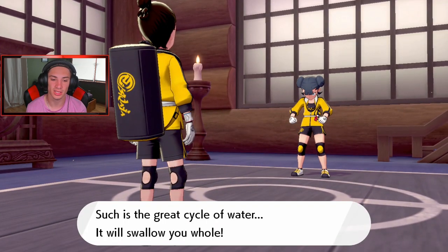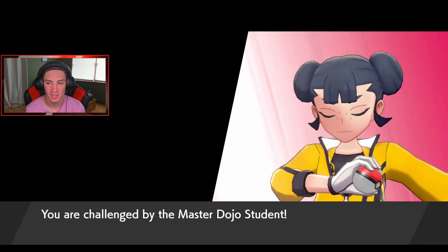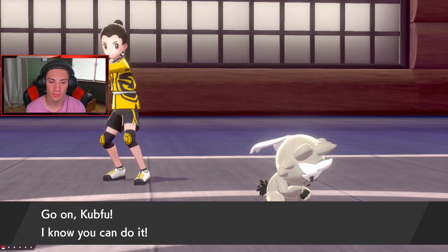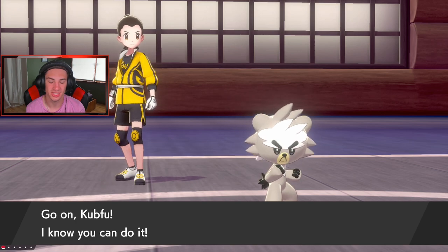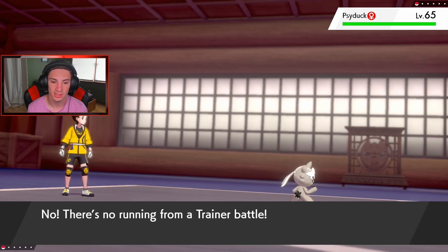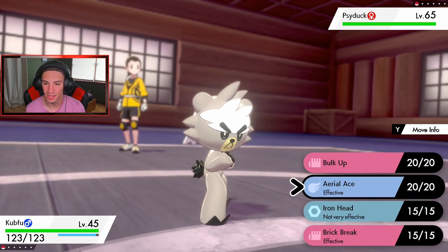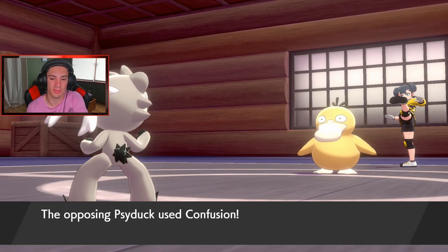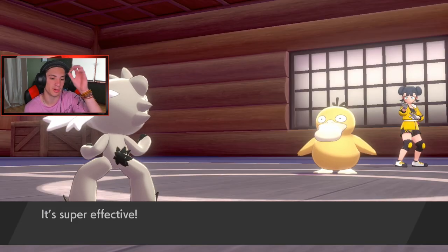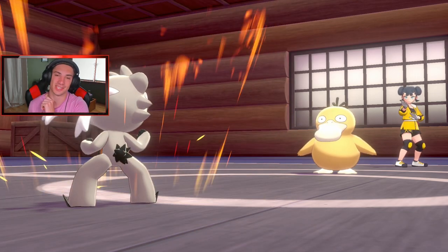A Psyduck comes out — what level could this Psyduck be? It's level 65 and there's no run option. Come on Kubfu, do some work! We go for a bulk up but confusion hits and it's a one-shot. Night night, Kubfu. We're going to come back after leveling up — he got outclassed pretty badly there.